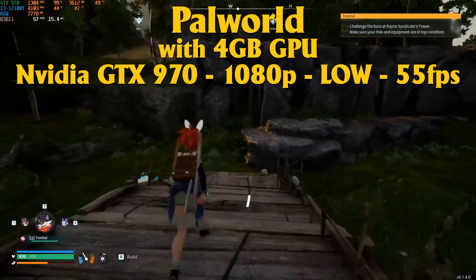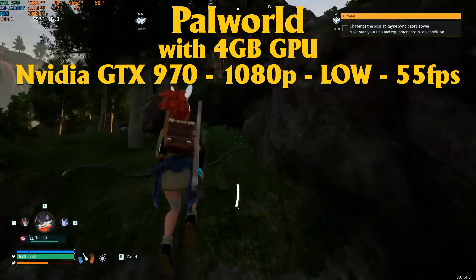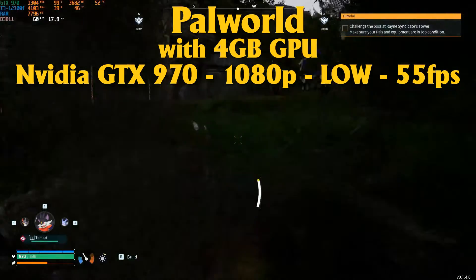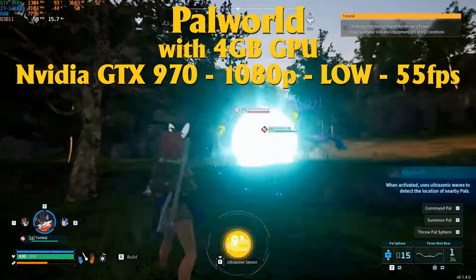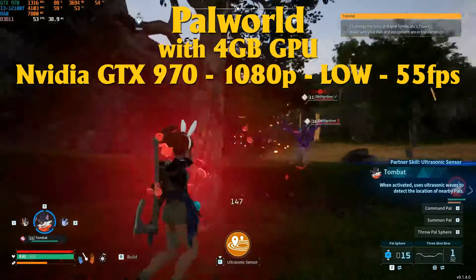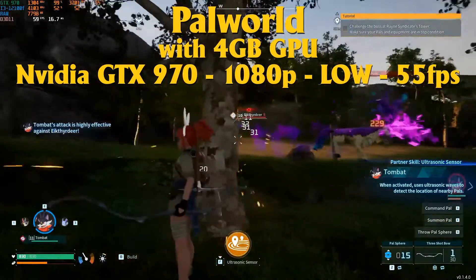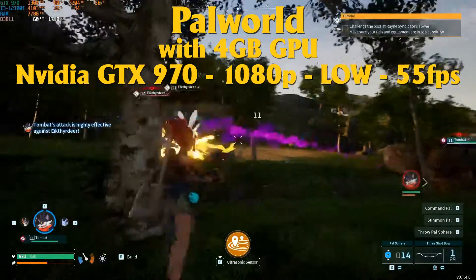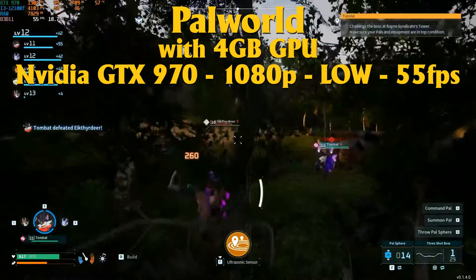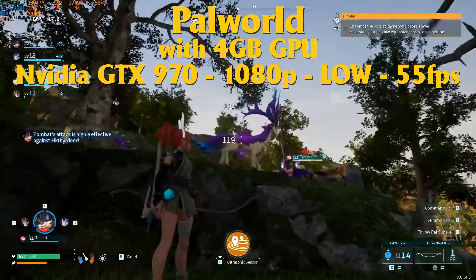Next up is the GTX 970. This card is still 2 years older than the GTX 1050 Ti, but we have a huge bump in performance — about 70% more than the GTX 1050 Ti. And it's 3 years older than the RX 570, which is about 10% slower overall. But here in Palworld, we get just 1 FPS more than the RX 570. It depends on the environment and where you are on the map — maybe further in the game you'll see a bigger difference, but right now they're quite similar.